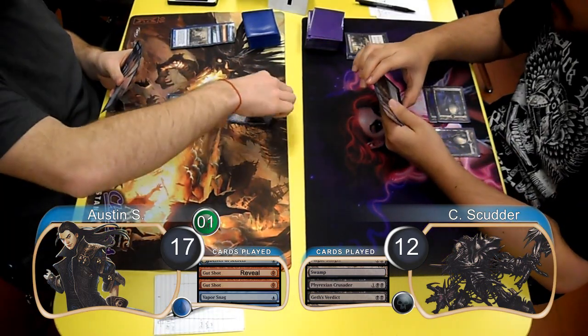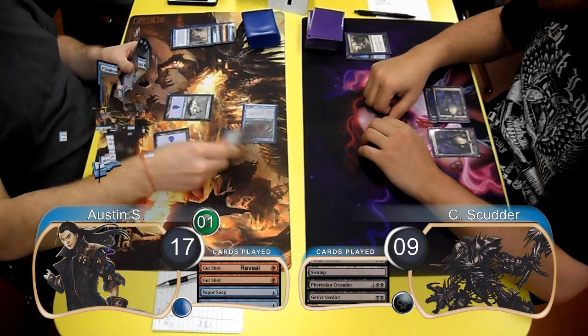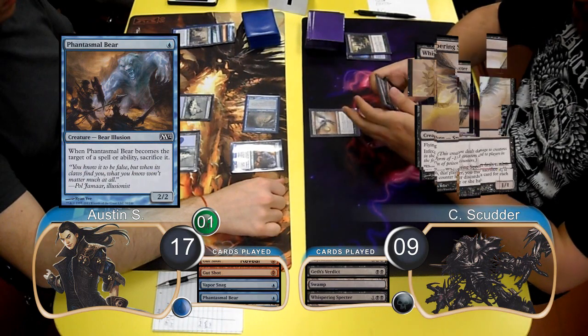Austin then attacked again for 3 more damage, dropping Scudder down to 9. Then post-combat, he resolved a Phantasmal Bear. Scudder then resolved a Whispering Specter.